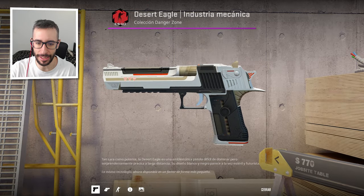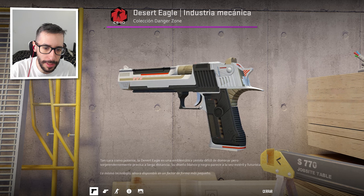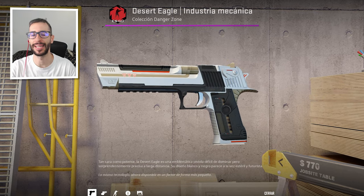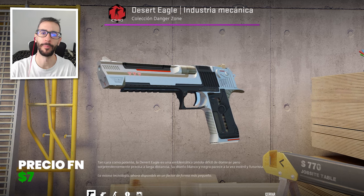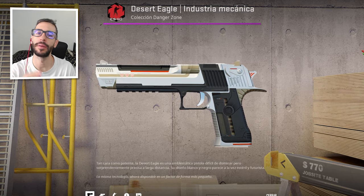We have the Mecha Industries, a Deagle of color white, as you can see, mixed with black, and at a very good price — $7 factory new. It is a weapon that shows wear. If you can allow this Deagle in minimal wear, the rest will be quite cheap.